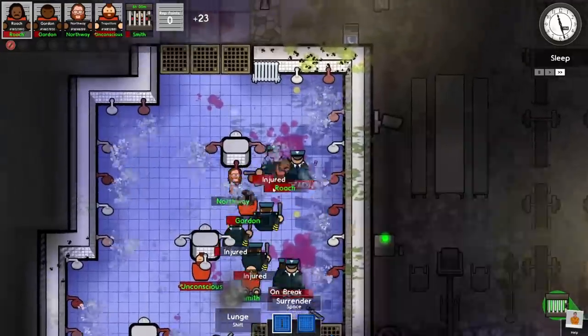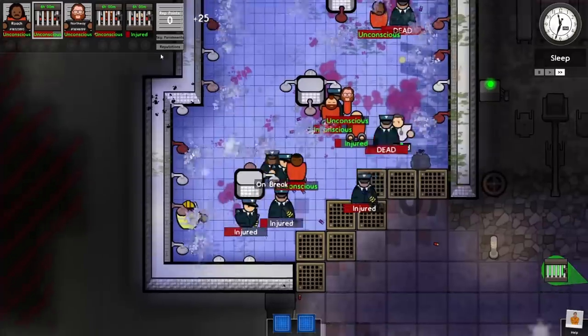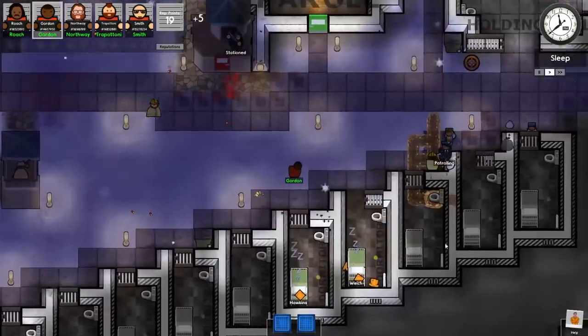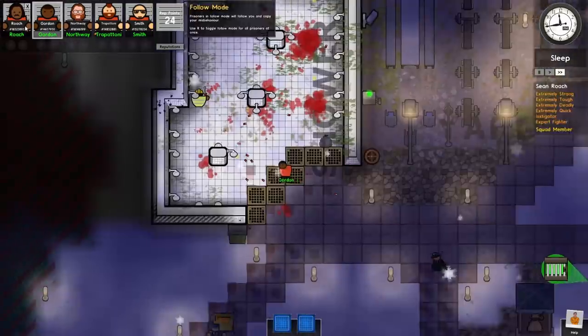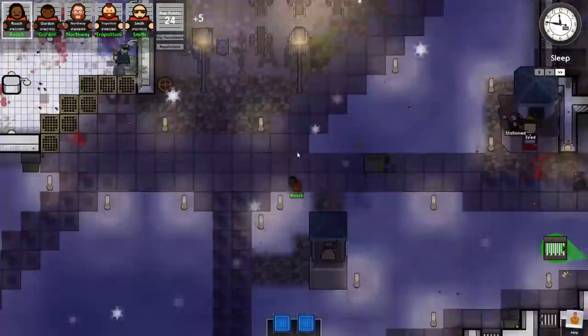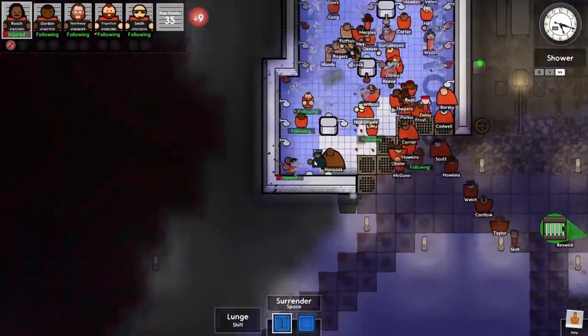I see shotgun bullets flying. We have injuries happening. Gordon is broken — 25. Unconscious. They moved rooms on me — kind of funny. I'm just using a different guy right now. Yes! Time to make a riot! Break everything! An actual riot is here — now maybe the riot guards will show up.